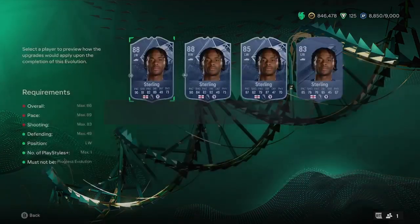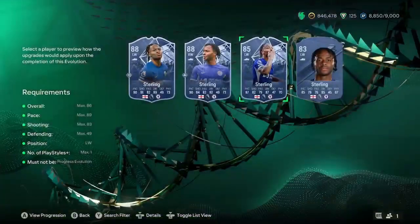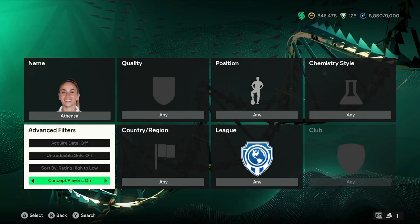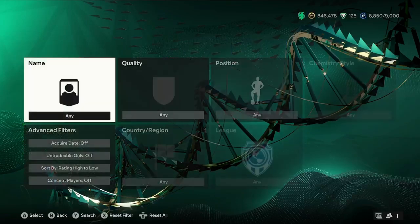Going down in rating a little bit, we have 85-rated Team of the Week Raheem Sterling, who will go up to an 89-rated, as he is one rating less than everyone else. We can also look at Athenia — I believe she plays for Real Madrid. She is a right winger as well, so you can actually do this evolution and play her as a right winger, which is very nice. She will also turn into an 89-rated.